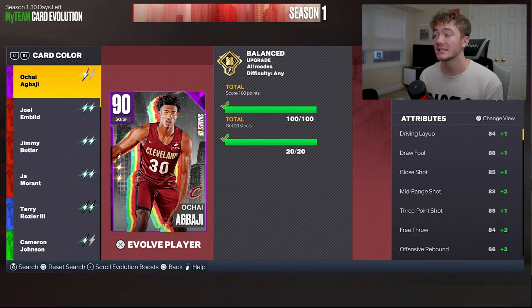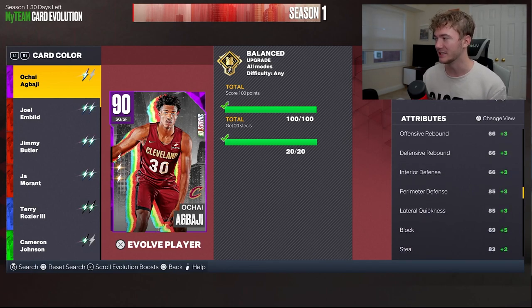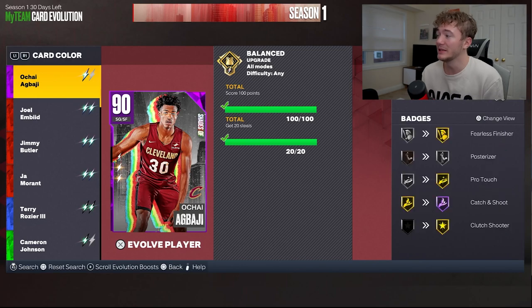Once you get Abadji up, he's actually a crazy good card. You can see he gets plus two in the mid to an 85, plus one in the three-point to an 86, gets an 86 free throw, pretty decent rebounding, has a 69 interior, an 88 perimeter, 88 lateral quickness, 85 steal, and even has an 83 at Sapphire, 88 speed, 88 acceleration. He even gets Hall of Fame catch and shoot, making him that perfect 3-and-D kind of guy, and even gets him better finishing. He's pretty much one of the better shooting guards, especially when it comes to catch and shoot.